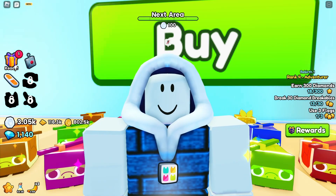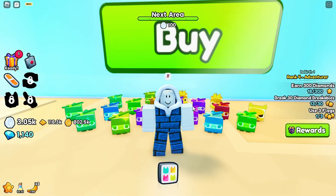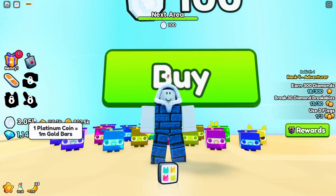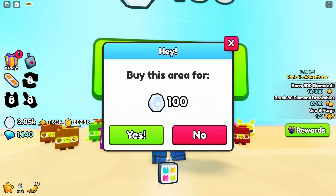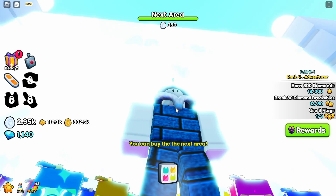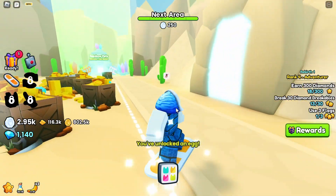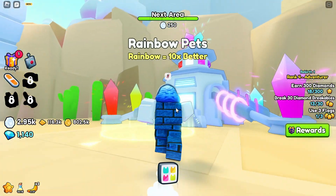Hello everyone, welcome to another Roblox video. I am playing Pet Simulator 99 and I am thinking of going to the next area, which will cost me 100 platinum coins. Let me go ahead and buy this area. There you go, I have bought it, and inside this area is going to be a rainbow pet maker and an obby.